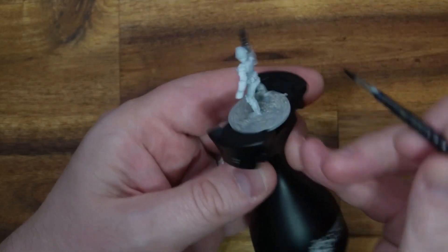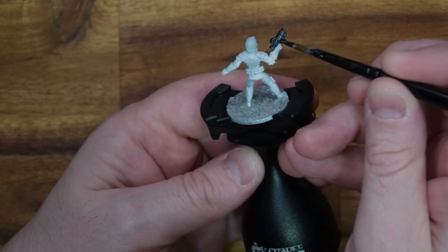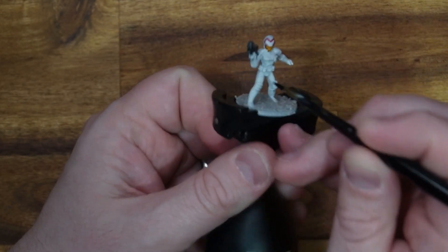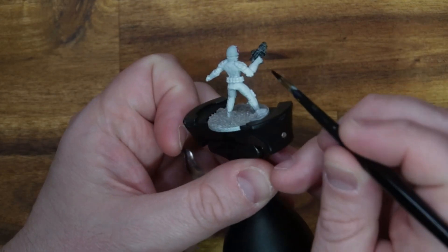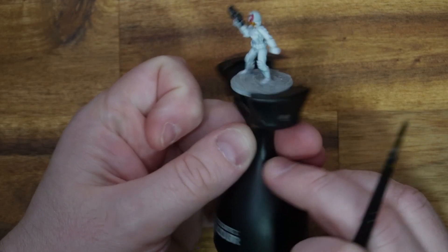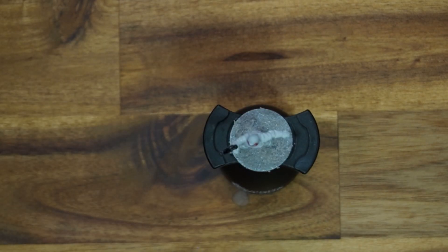Just finishing up - there's really not a lot of these colors on the model. The flesh was literally one dab, the red was just making sure I had a steady hand, and the black took two dabs and it's done. Look at it - we're zooming through this model. How can I slow this down so I can give you some lore?